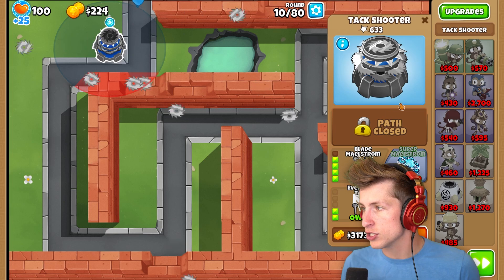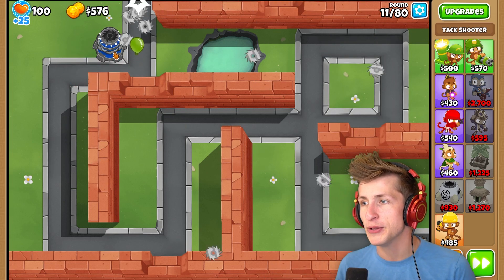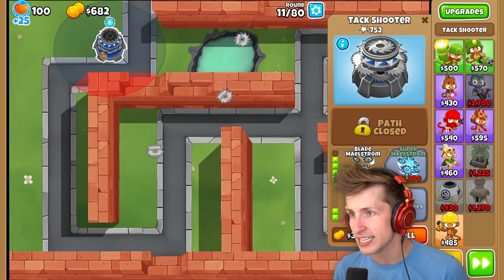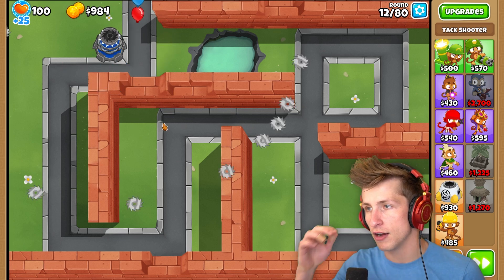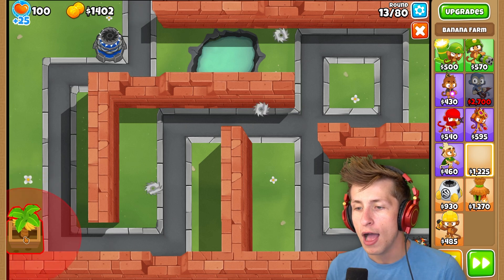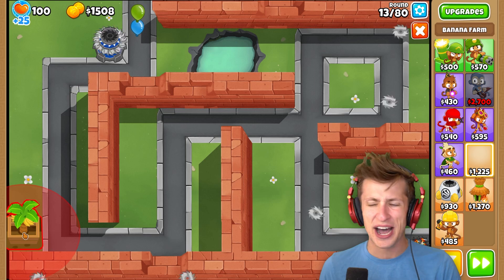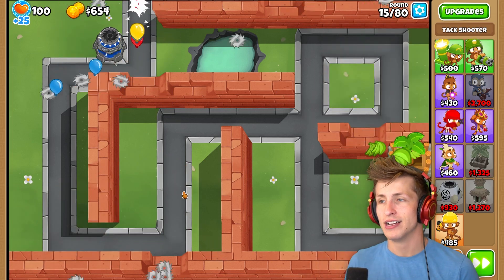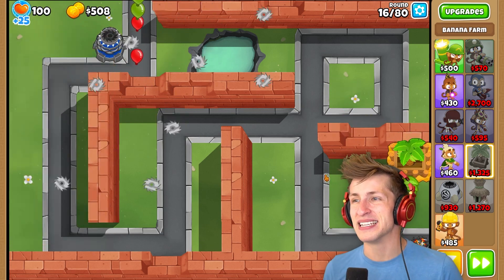So I don't have the ability anymore - I actually can't use Blade Maelstrom anymore. But it just seeks out balloons, so it's like a permanent Blade Maelstrom. And look at the range that it has! That's bonkers! And it can go past walls and stuff too. That's kind of overpowered. This tower is just gonna pop everything forever. Look at how powerful it is! I love this mod. This mod is amazing.